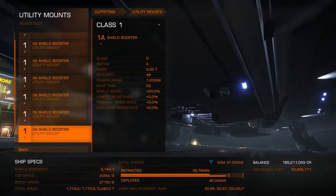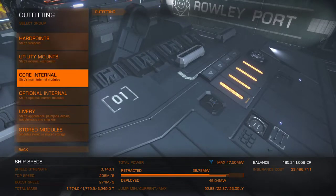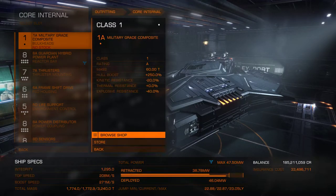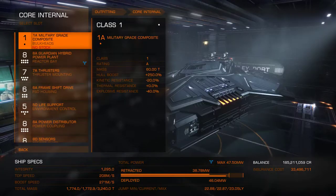Under utility mounts I've got nothing but 0A shield boosters, so lots of shielding there. Military grade composite. I'm not at Shinrata Desire, that's why I don't see all of them.